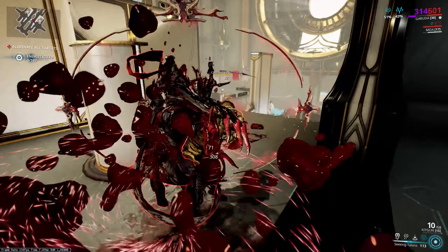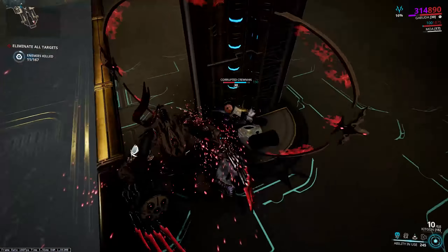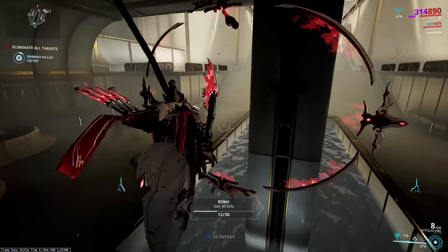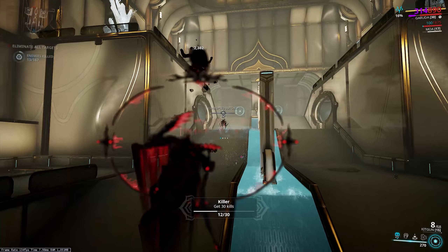Her base stats are pretty decent across the board without anything particularly standing out. Shield and health are both 300 at rank 30. Energy is 270 at rank 30, but she has a nice armor amount of 300, which means combining health and armor is probably the best way forward for her build, especially with her abilities.